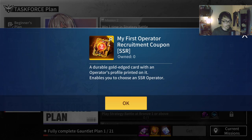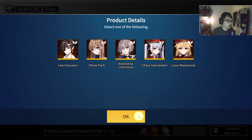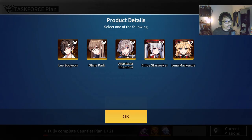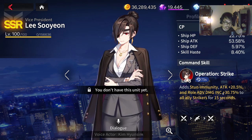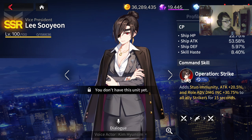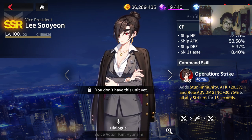Now for the operator — this one is going to be a little bit tricky. If you have New Detroit, Lee Soo-yeon is going to be really, really strong. Lee Soo-yeon and New Detroit is by far a very, very good combo. Her operator skill gives stunt immunity, attack plus 20%, and roll advantage — incoming damage plus 30.75% to all ally strikers. The condition is very easy to activate: Striker, Ranger, Striker. If you have New Detroit and want to pair it with Lee Soo-yeon for operator, she's definitely a decent choice. But is she the best choice out of everyone here? In my humble opinion, no.